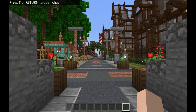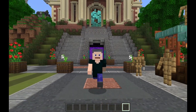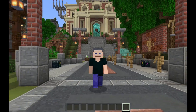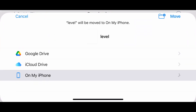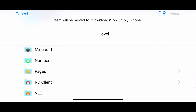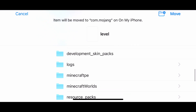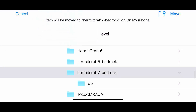Now, if you are on a mobile device, you may not be able to edit the world file easily. So I have a link in the description below to an already edited file that you can use to download. Once you download it, you just need to move it into your worlds folder. Here is the file downloaded on my phone — move it into Minecraft, go all the way down to the worlds folder, and save it in there. You will want to replace the current file.